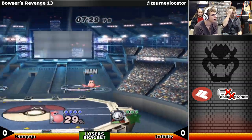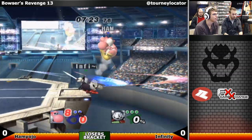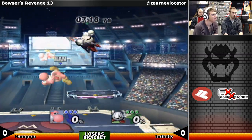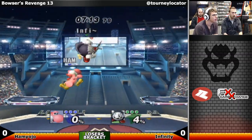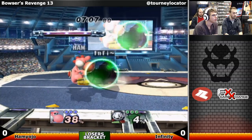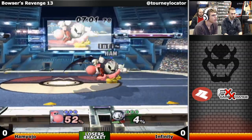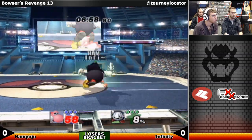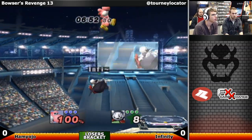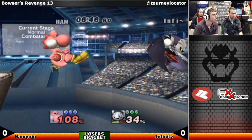Hamyojo is showing his dedication to Project M with a big combo — crouch cancel down smash. He has no jump. Infinity is playing smart: every time you do something unsafe on shield, he'll shield grab. He always knows. And he's getting to play his favorite method of Meta Knight — just grab, down throw, deal with it, guys. He spot dodges with a forward smash. Beautiful.